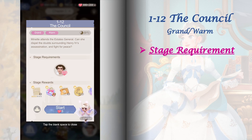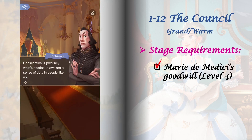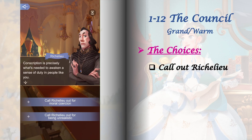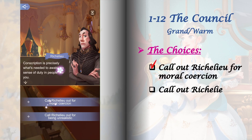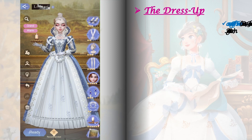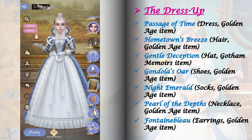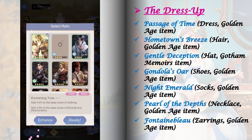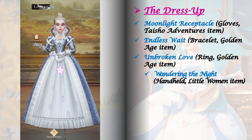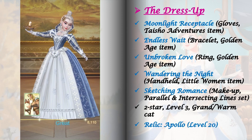Stage 1-12 requires Marie de Medici's goodwill raised to level 4. This stage has only one set of choices and they are just for interest, so they don't affect future stages. For the dress up, I've now crafted most of the items from the Passage of Time set, so I'm using them here. If you didn't reach a perfect score, upgrade your fashion lab and try to use 5-star relics. For the relic, I'm using Apollo's relic at level 20.